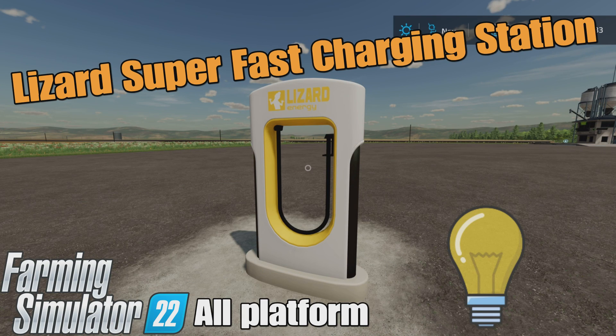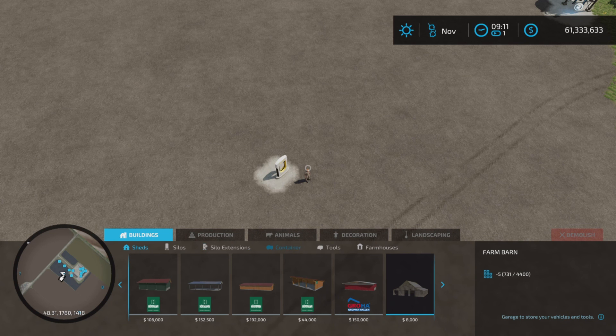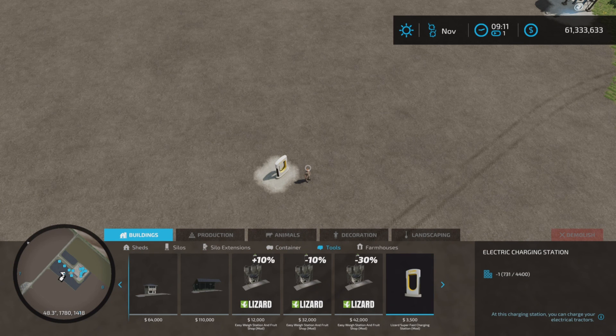Loony Farm Guy here, and this is the Lizard Super Fast Charging Station — super fast — by the Diablo. I believe that is the modder, 2.49 megabytes to download. We'll find it under Tools, and there it is: a $3,500 electric charging station.